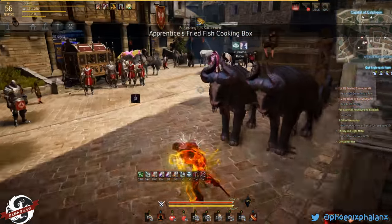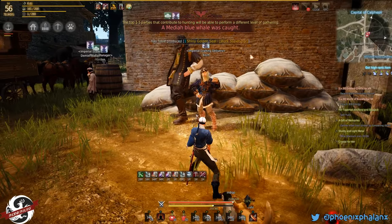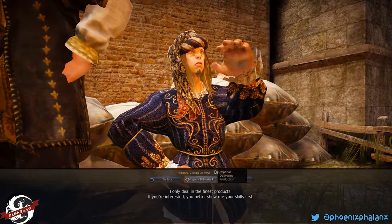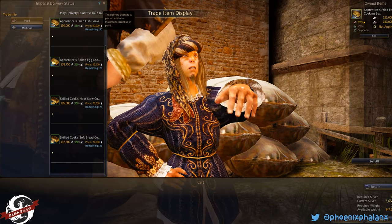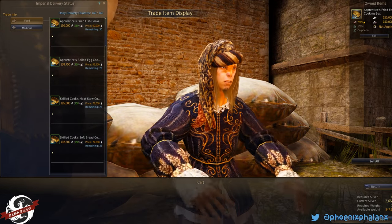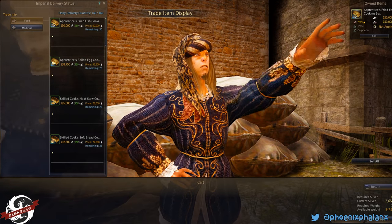There we go. Now in different cities, mainly the capital cities, you'll have Imperial Crafting Delivery. And you can also go to Imperial Delivery there — usually they're together. If I were to interact with this guy, you'll have a daily quantity you can sell depending on your contribution points. And then each channel has a max number of boxes for each different kind. I'm doing fried fish — first one — and it'll say remaining. This is per channel and it gets reset every so often. So if there's none left, you can try to channel swap and that should help you.